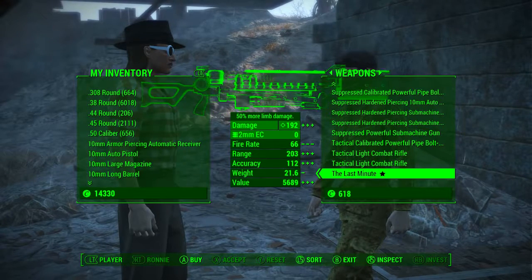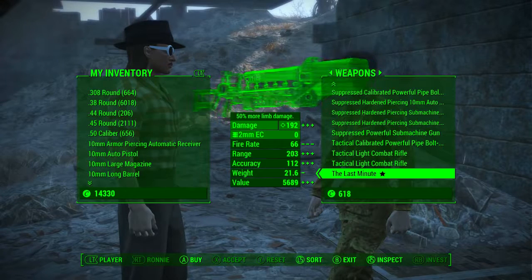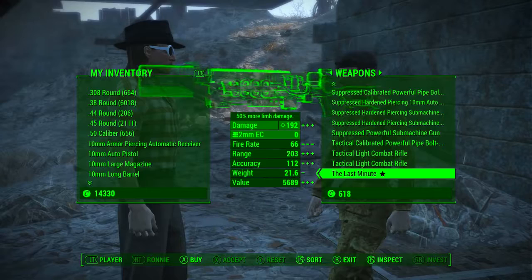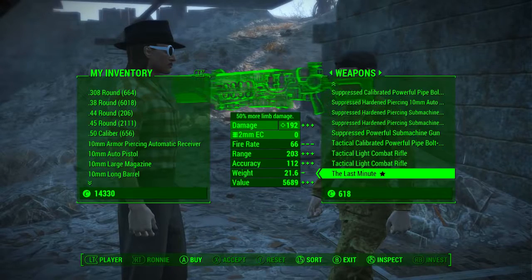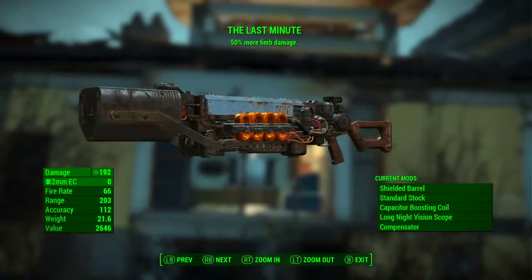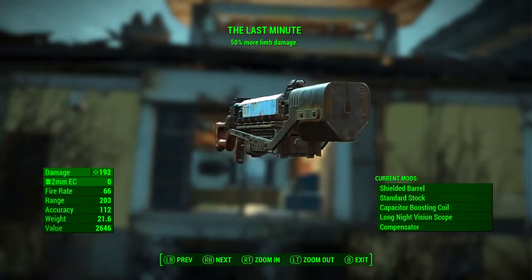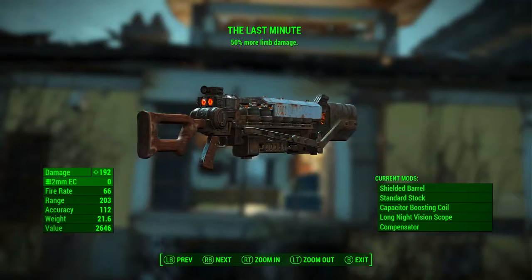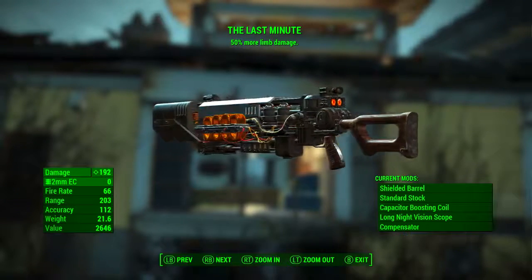As always, the price will fluctuate depending on your character's Charisma level, bobblehead effects, magazine effects, and perks. Regardless of the price, this weapon is certainly worth every cap. The Last Minute should always come with the shielded barrel, the standard stock, the capacitor boosting coil, the long night vision scope, and the compensator.